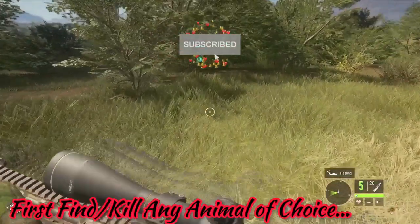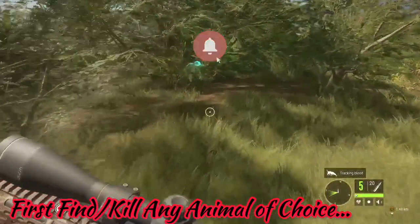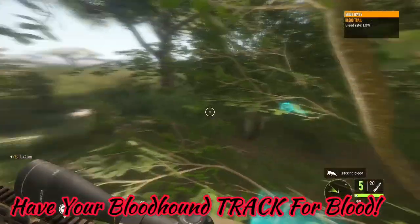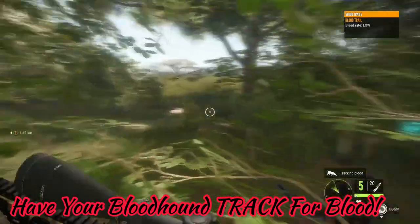All you have to do is find any animal — it doesn't matter what it is, and it also doesn't matter what map you're on. It doesn't have to be big. All you want to do is get close enough and have your Bloodhound track for blood.